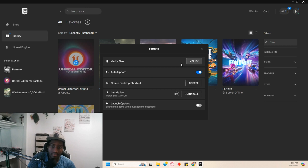You gotta click 'Manage' and that's it — then you can verify your files.